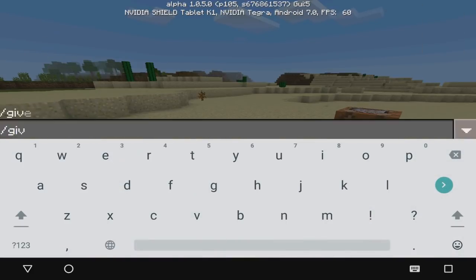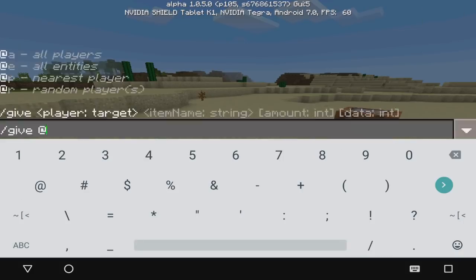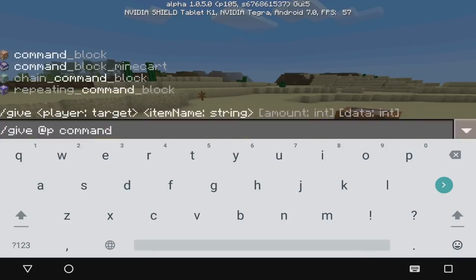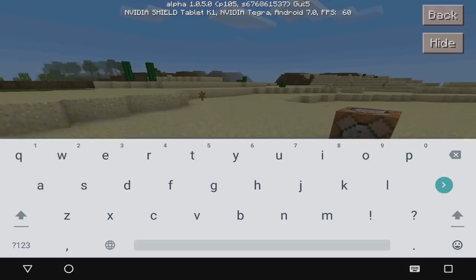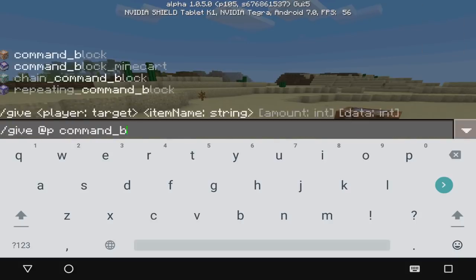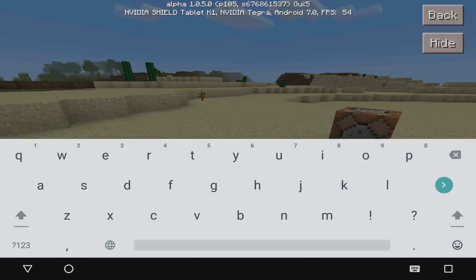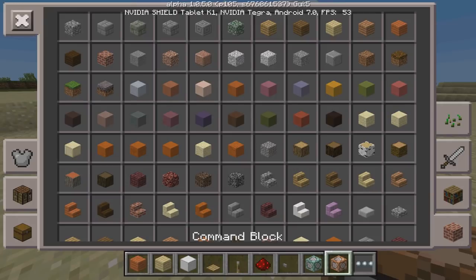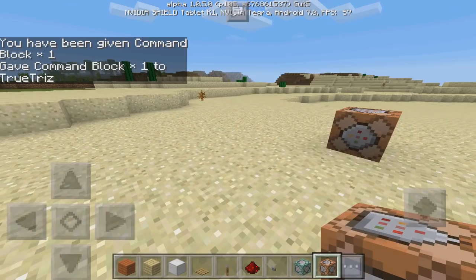You can do /give, then @p, and then command_block. You can actually see there are a couple different types of command blocks — you can spell out whatever command block you actually want. There are four of them right there. However, you can actually change them inside the actual interface, so all you really have to do is just use a regular command block since you can change the type from within.